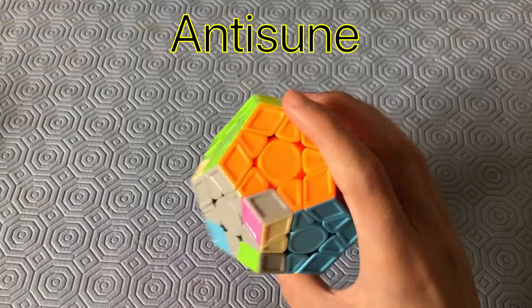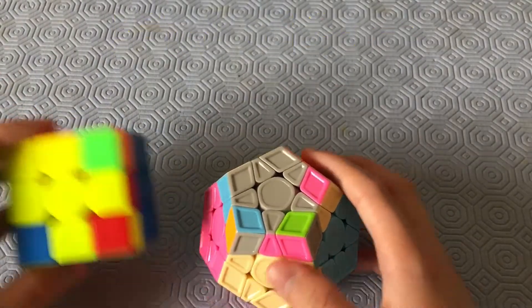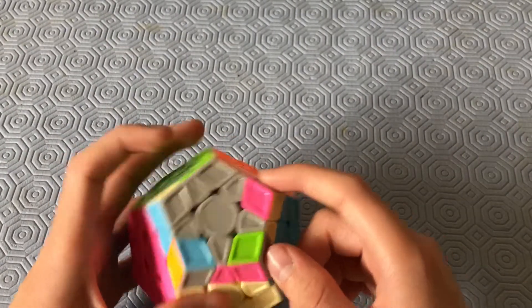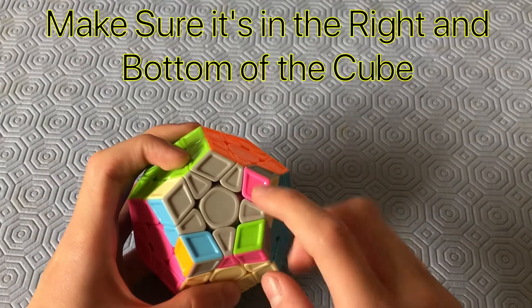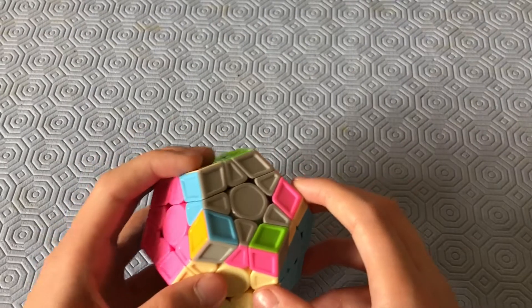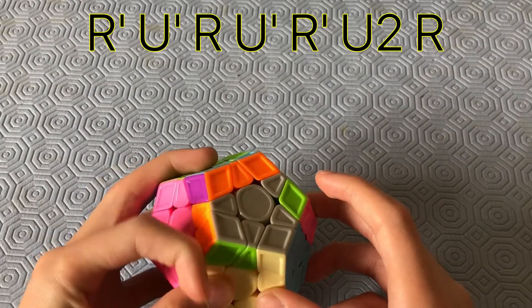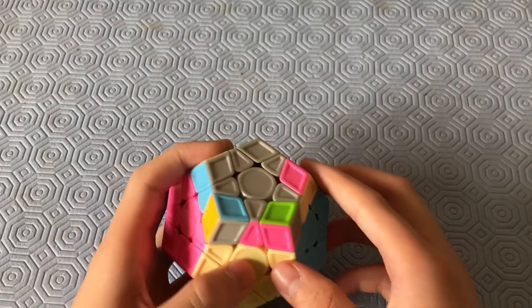Now this is the anti-sune case — just a mirror of the sune, but we want to use RU moves. You can recognize it the same way: one sticker on each side. Make sure it's in the right and bottom part of the key. The algorithm is: R', U', R, U', R', U2, R'.